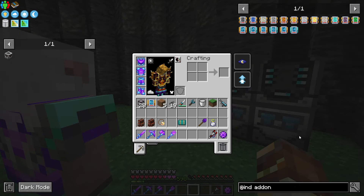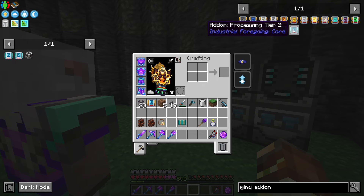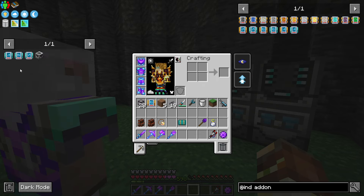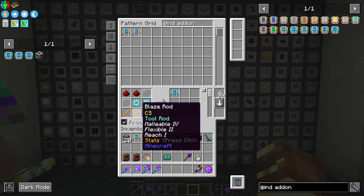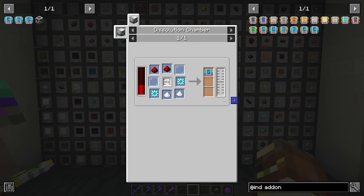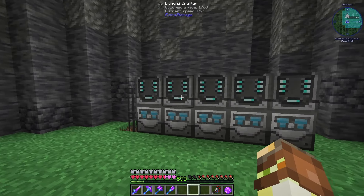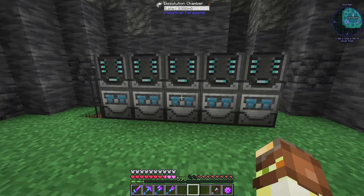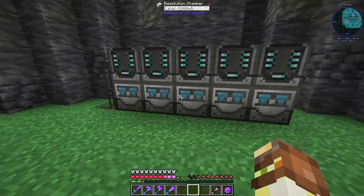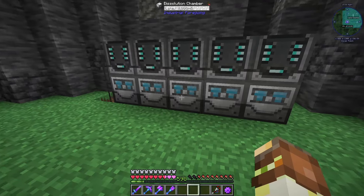We're going to want to get a couple of add-ons — mainly the speed tier 2, efficiency tier 2, and processing tier 2. Each machine can hold one of each of these upgrades. The processing, efficiency, and speed upgrades all take one bucket of latex, which is quite expensive. Thankfully, we do have a decent bit of latex saved up. So let's go ahead and place one of these upgrades in each dissolution chamber — that way we can craft up all three of these at the same time.